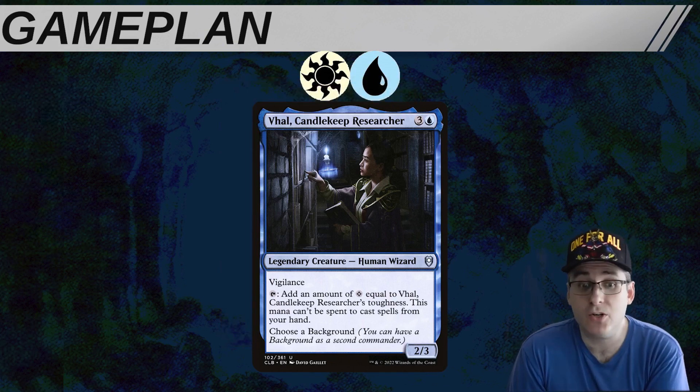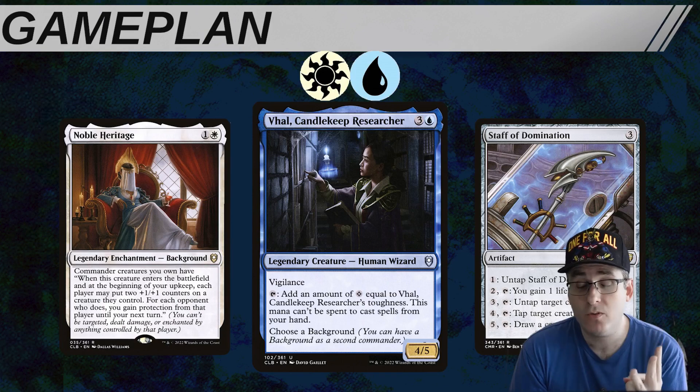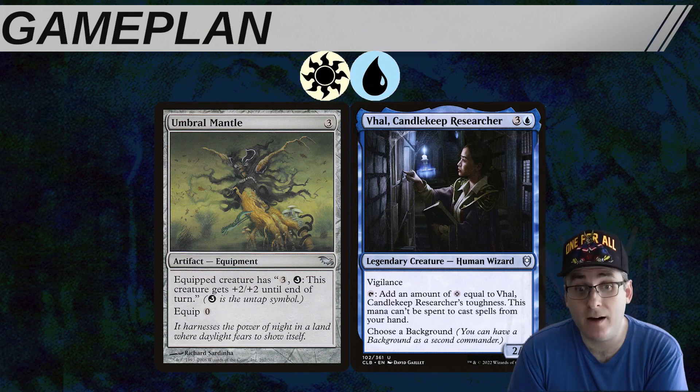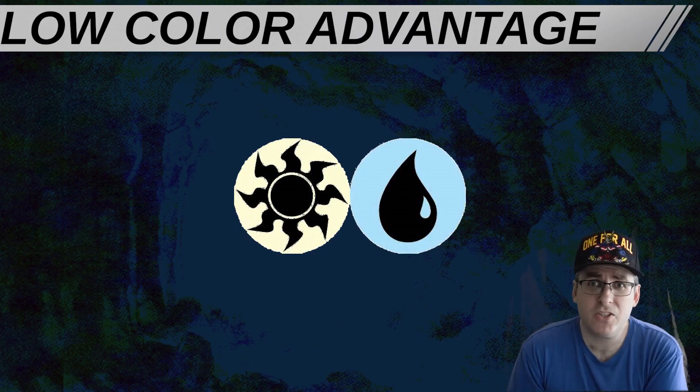So how does Azorius Vol actually win? We're going to either get Vol's toughness to five — with Noble Heritage being the easy way in the command zone — and then land Staff of Domination to generate five mana, which is enough to spend three with Staff of Domination to untap Vol, spend one from that mana leaving one left over to untap Staff of Domination, netting us infinite generic mana. Or we try to land Umbral Mantle with another card as our outlet for that infinite generic mana. A big issue in the cEDH metagame is that with basically perfect mana fixing available, there's very little cost to playing a high-color deck like four-color partners or a five-color Najeela or Kenrith deck.